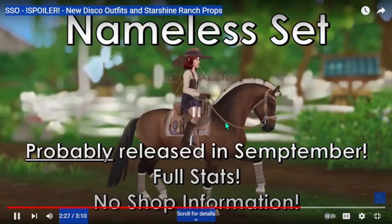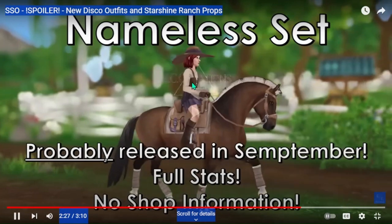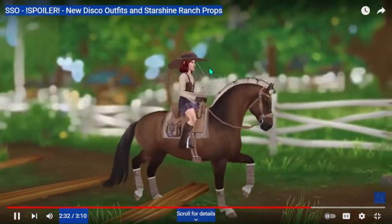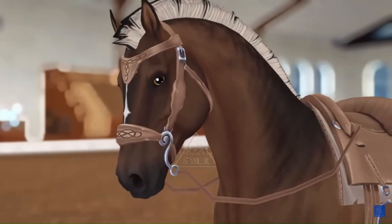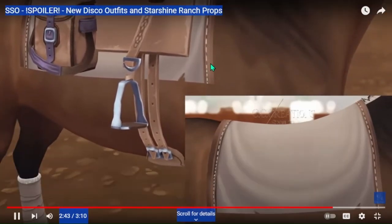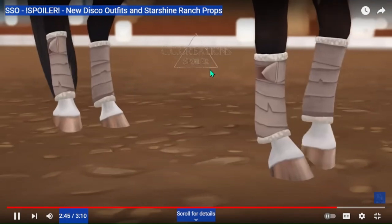There's also a new tack set — a nameless tack set. This one is actually coming in September, not next week, so it will probably be released in September with full stats and no shop information yet. It's a pretty cool tack set with a hollow, woodsy feel, which seems to be a theme Star Stable has been going with a lot lately.